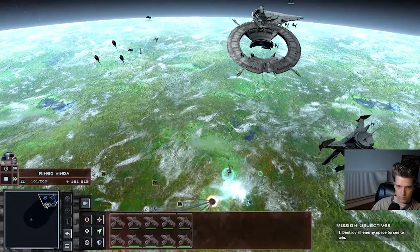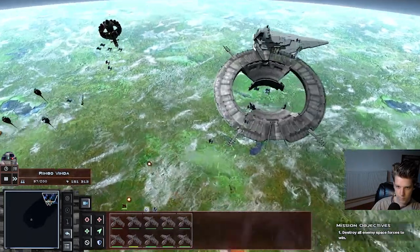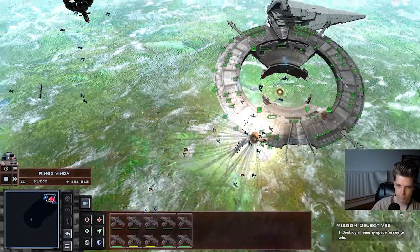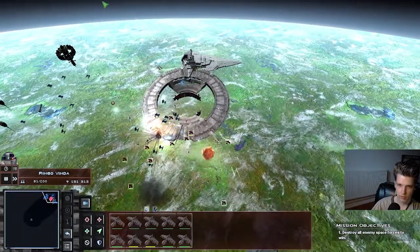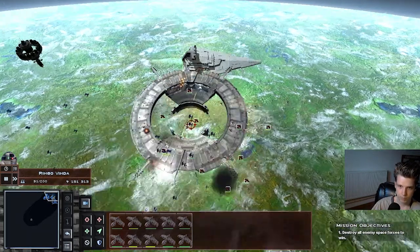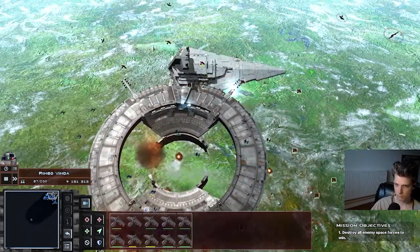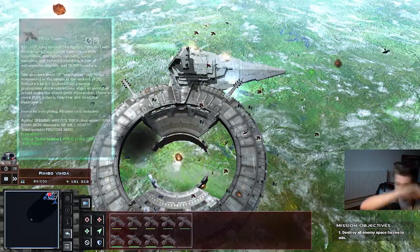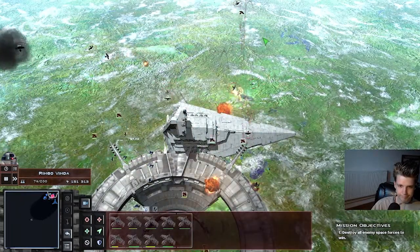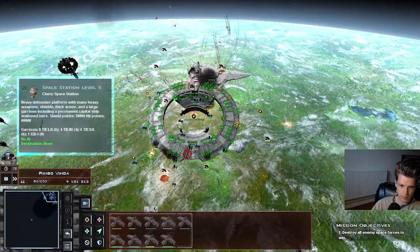They've got a star destroyer — dead, dead, everything over here. Just go, because they are starting to construct every single freaking thing they've got. Just destroy this and concentrate on the enemy ships. The enemy has nothing against us — we are better than them, at least in firepower. I don't know about the fighter-on-fighter situation but we can take them out. Not because my ships are already dying — should have grabbed the E7s or whatever they're called.